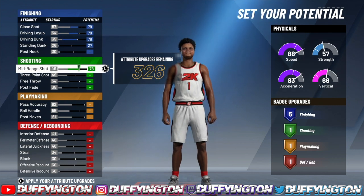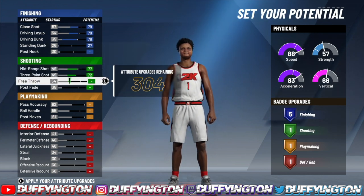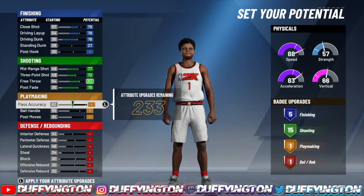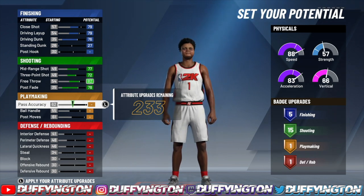For your shooting, bring your mid-range all the way up and down one so you get a 77 on mid-range. Your three-point you want to max out, your free throw you want to max out, and your post fade you want to max out. That leaves you with 15 shooting badges — I ain't seen 15 or more shooting badges on a build in so long.